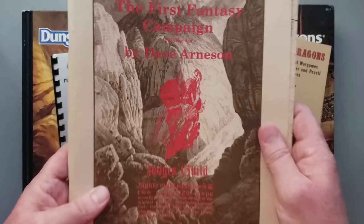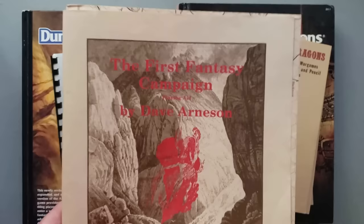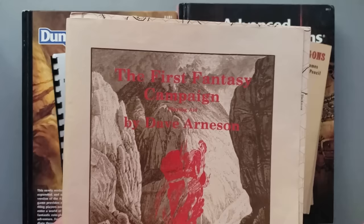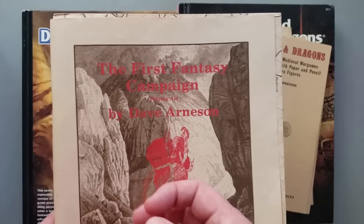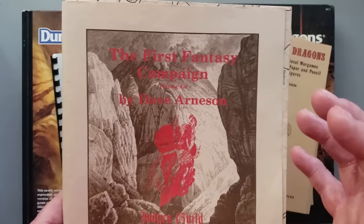This was actually published post-D&D, 1977. This is called First Fantasy Campaign by Dave Arneson, published by Judges Guild. However, this is really Dave Arneson's notes from his Blackmoor game that predates D&D. Blackmoor is a game that is not quite a role-playing game, but it's very, very close. It has a lot of elements that we would associate with role-playing as we call it now. It derived out of a game called Bronstein, and there was another game called Brownstone.